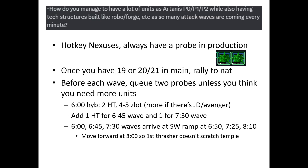How do you manage to have a lot of units as Artanis P0, P1, or P2 while also having tech structures built while attack waves are coming every minute? Hotkey your nexuses and make sure there's always a probe in production — look for the white dot. Once you have 19 or 20 probes on minerals in the main, rally both nexuses to the natural. This way you can continue probe production without worrying about oversaturation. You should probably have four workers in the bottom assimilator in the main and four in the top left assimilator in the natural.